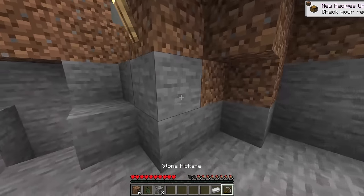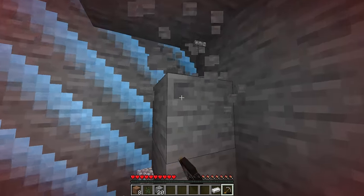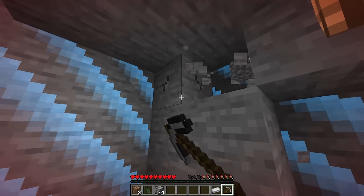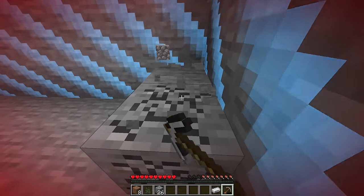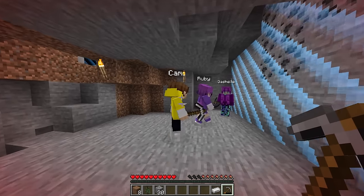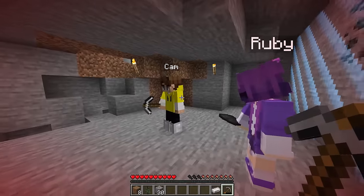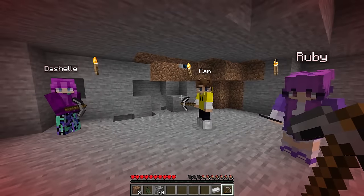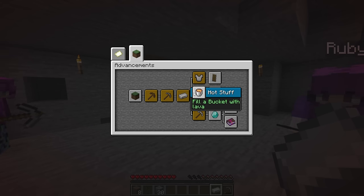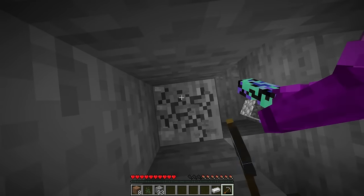DashL shares coal with Ruby and Cam but not with Dash, causing tension. She's giving coal to everyone except me - that is actually messed up! DashL is just being friendly, sharing resources. You're looking into this way too much, Dash. Are you jealous? Whatever - the next achievement we need is 'Hot Stuff.' We need to get a lava bucket, so let's go dig a little bit deeper.